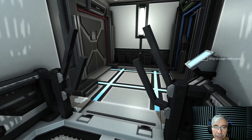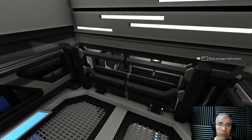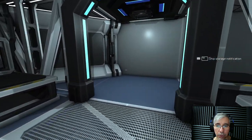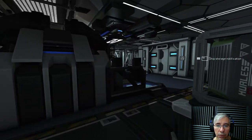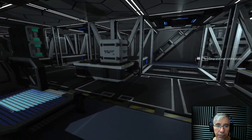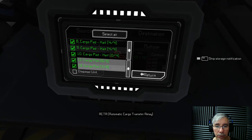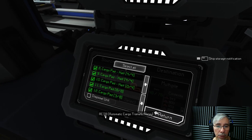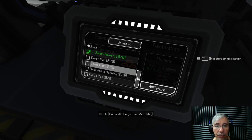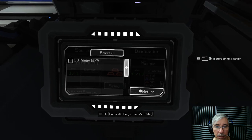Fixing the cargo teleporters - they appear to have wrong destinations set. The copper ingots should go to the cargo area instead of the small refinery. After selecting the correct destination and removing the small refinery as a destination, it's confirmed fixed. The system is now set up correctly.